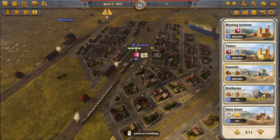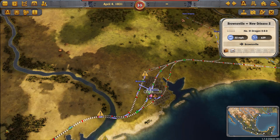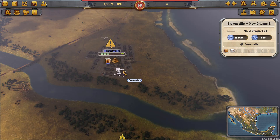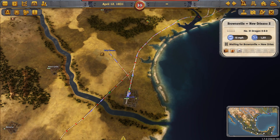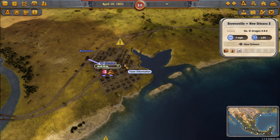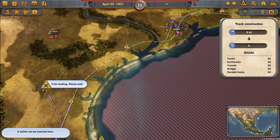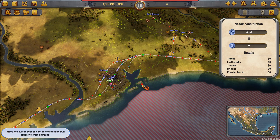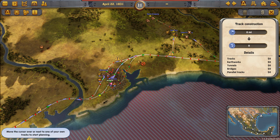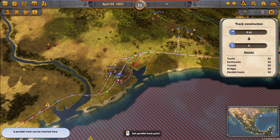Now we've hit 60,000 and opened up the sawmill as a possibility. Let's put the sawmill in Houston. A private owner already put a sawmill down in Brownsville, which makes sense — it's the only other thing to put in right now. We need to grow some more to open up further possibilities. This Houston sawmill is going to do great because it's getting tons of wood.